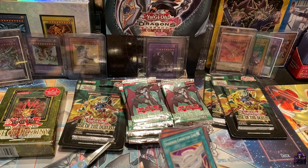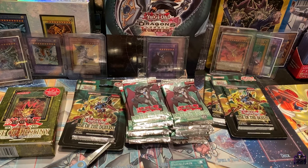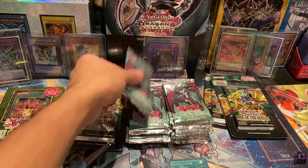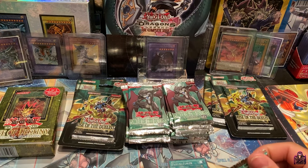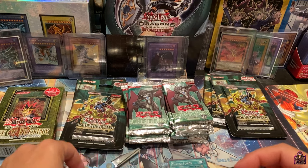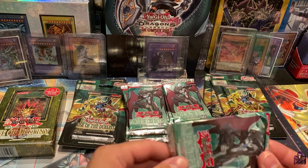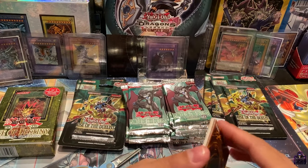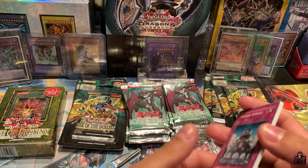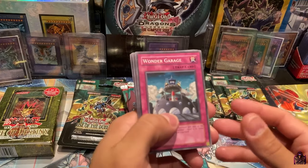Unbelievable guys — and I actually loved Destiny Heroes when I was a kid, just playing the GX sets. I remember not getting lucky at all. I remember trying to go for Strike of Neos, trying to get Elemental Hero Hummingbird — he combines with Hummingbird Neos.